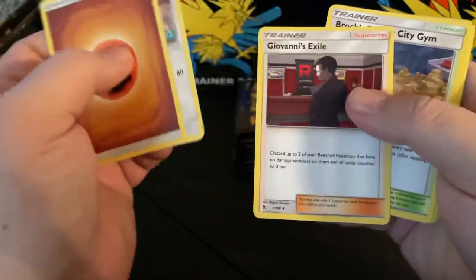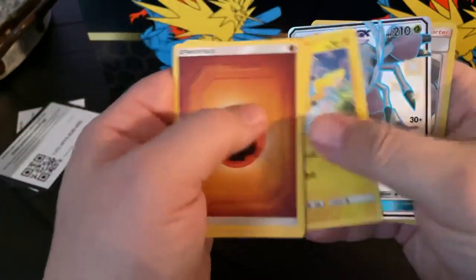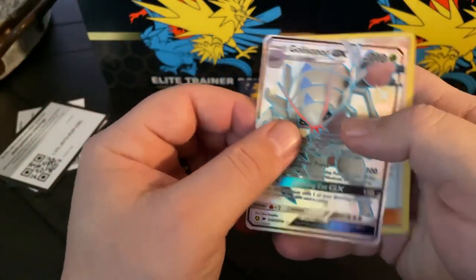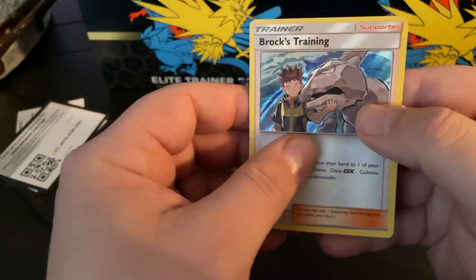Energy, Chansey, Geovana's Exile, Brock's Gem, Psyduck, Magikarp, Staryu, Voltorb, Pikachu, and a Golem — Shiny GX. And then a Brock's Training Hallow.